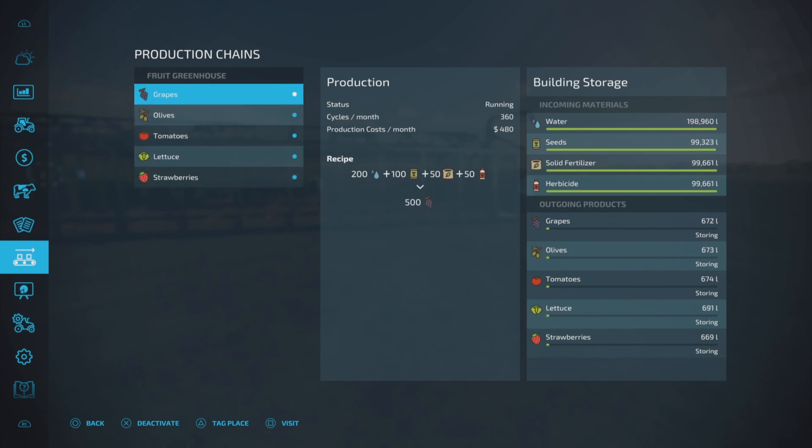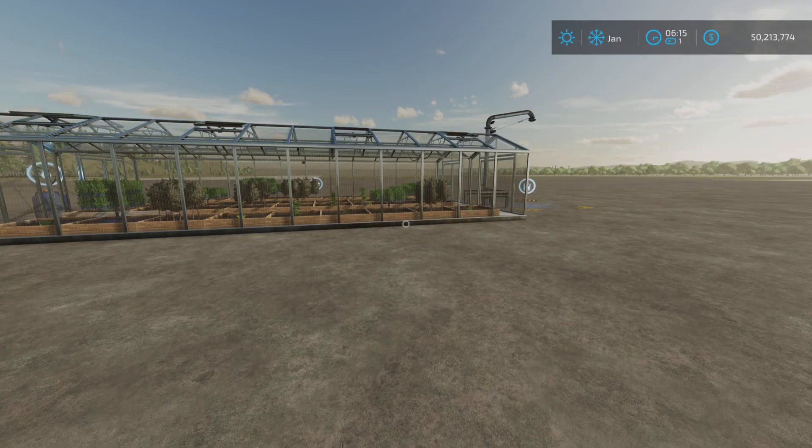The recipe is: 200 water, 100 seeds, 50 fertilizer, and 50 herbicide. 500 liters per cycle is produced.